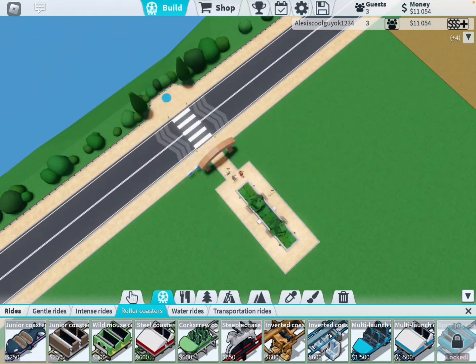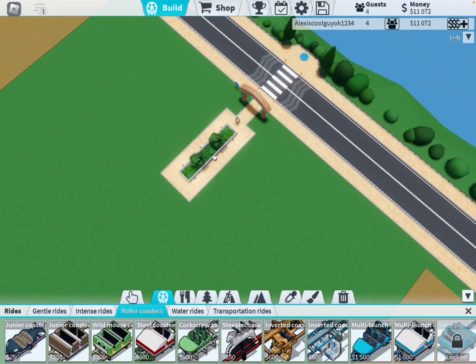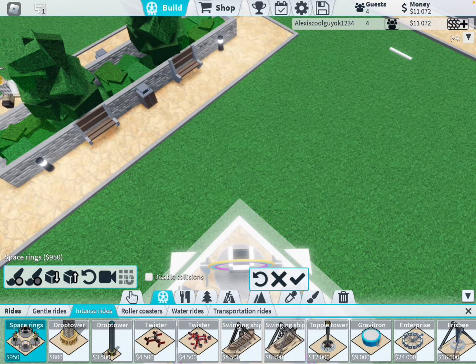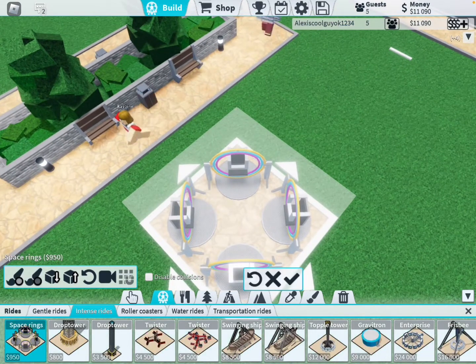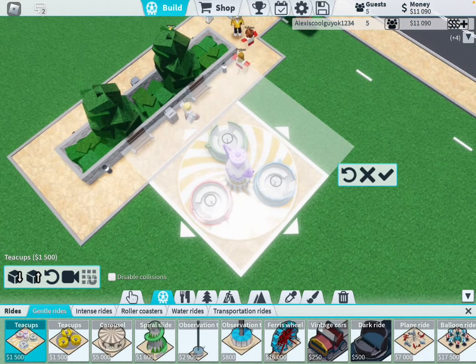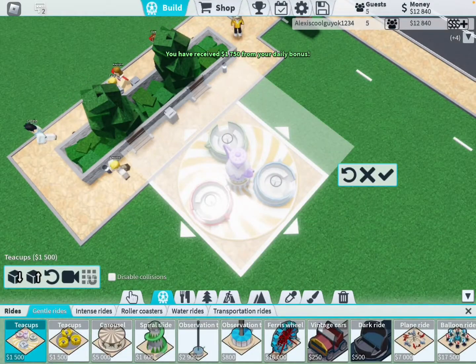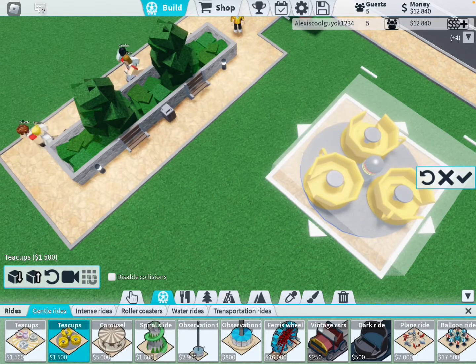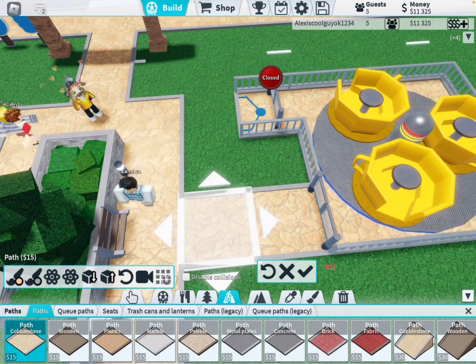There's a junior coaster. This one looks cool but I don't know if we should make it. Let's first put something down — I have no idea what to put. This costs that much just to put something down. This one looks cool though. Since it's cooler, we're gonna choose the Space Tea Cups ride.